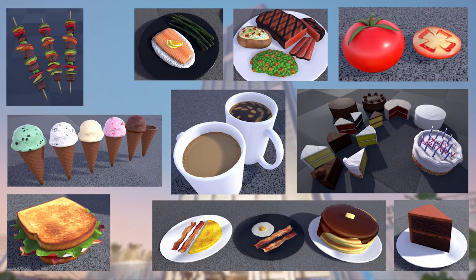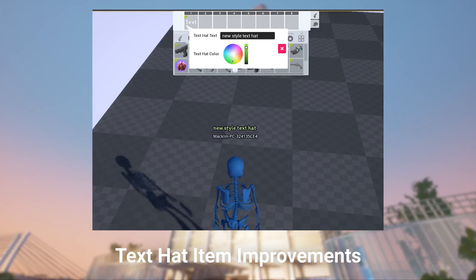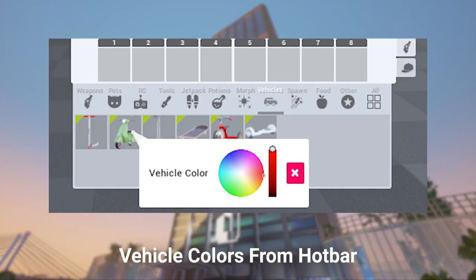Here's some cooking items — there's a lot. You'll soon be able to change the text hat's colour, and you'll also be able to change the upcoming vehicle colours right from the hotbar.